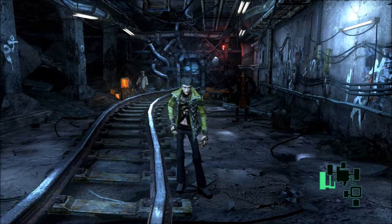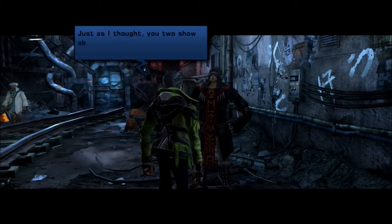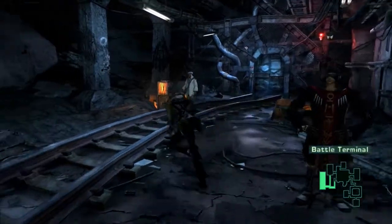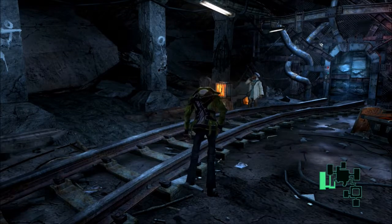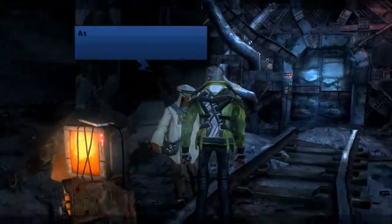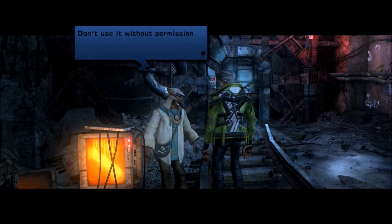Just as I thought, you two show abilities far above everyone else. I'll prepare for your next lecture — go and see Tetsuya. At the end there's a gate that allows you to go to the surface. Don't use it without permission.